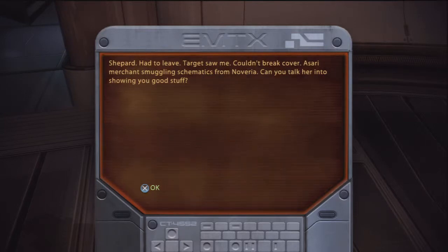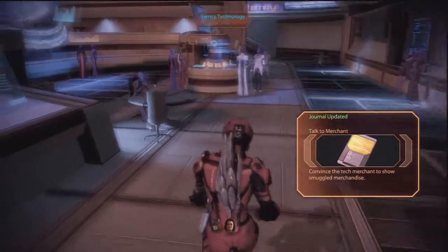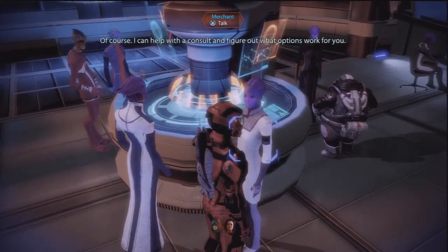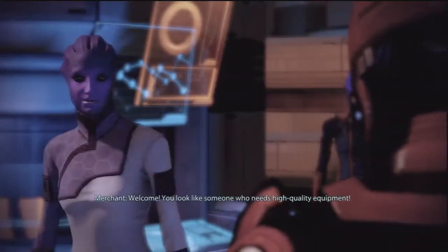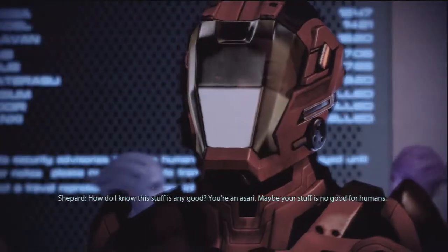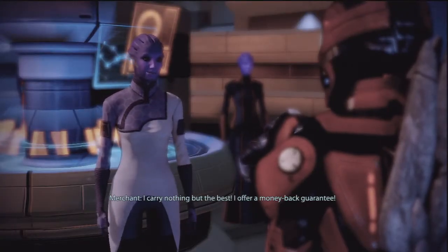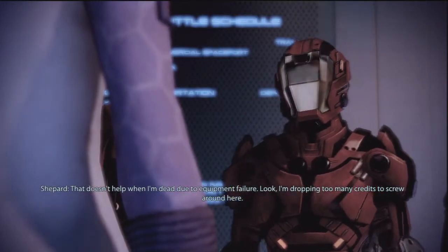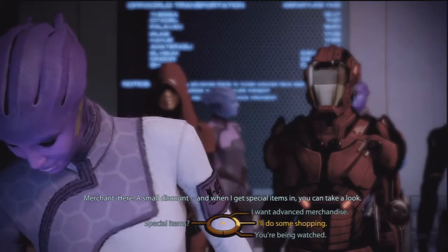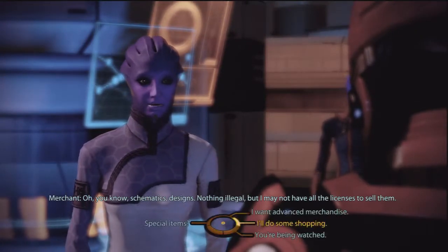Shepard had to leave — target saw me, couldn't break cover. Asari merchant smuggling schematics from Noveria. Can you talk her into showing you good stuff? I'm looking for the best tech upgrades you have. Of course, I can help you figure out what options work for you. Welcome — you look like someone who needs high quality equipment. My store has the best tech and biotic equipment on Ilium. I carry nothing but the best, and I offer a money-back guarantee. Well, perhaps I could give you a preferred rate at the kiosk — a small discount. When I get special items in, you can take a look. Schematics, designs — nothing illegal, but I may not have all the licenses to sell them.